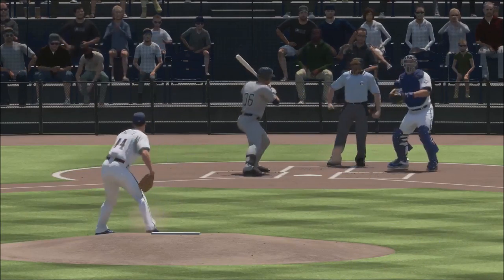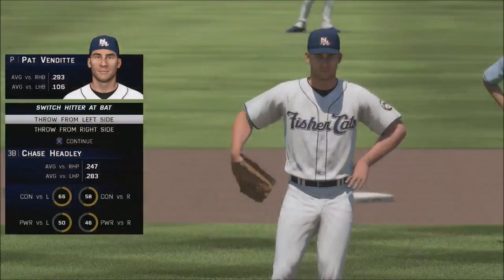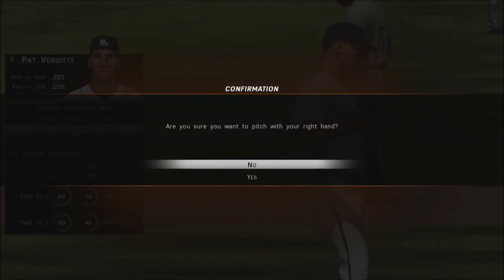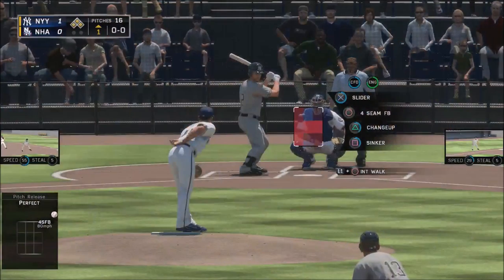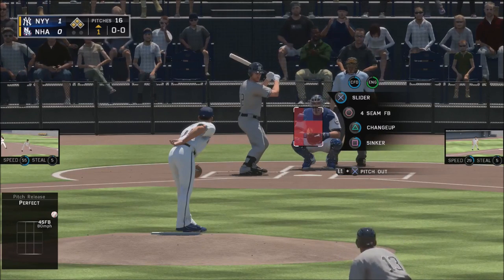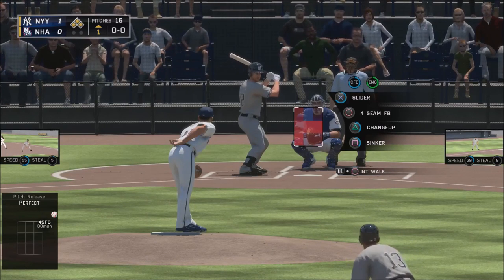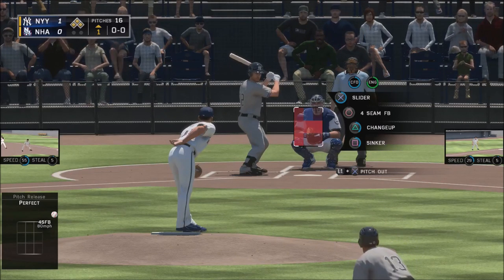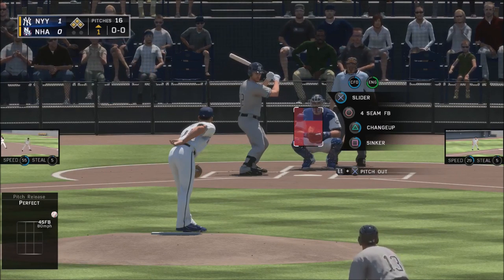We're going to go to Chase Headley next. Chase Headley's coming up — he hits lefties better, so we're going to pick the right side. I picked the right side and it allows me to go to the right side because that is the better matchup. However, Chase Headley stayed on the left side. So I believe it's bugged: basically it makes you pitch with the better hand no matter what, and the batter always bats from the left-hand side. I could be wrong about that, but that's what I've noticed so far.